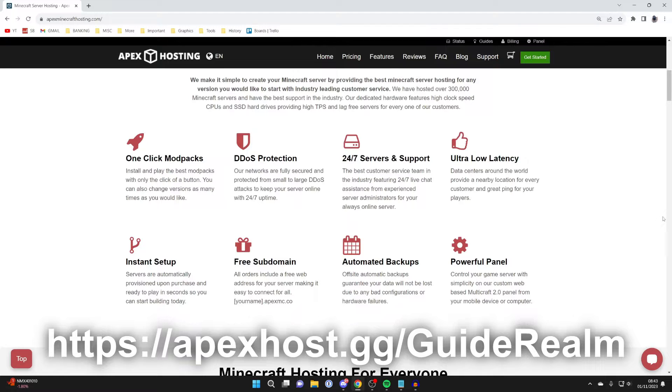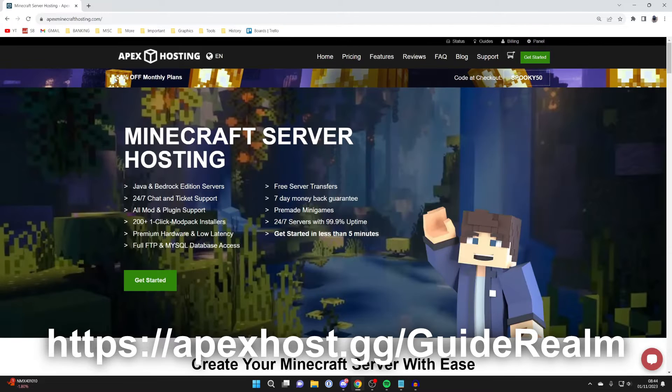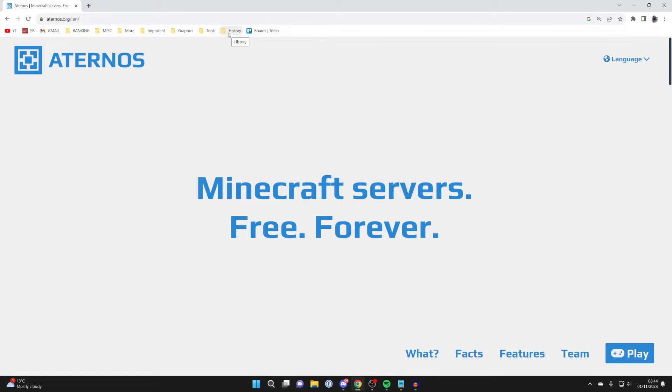There are loads of benefits with Apex, like one-click install mod packs and many more, which you can see on screen right now. At the moment you can get 50% off monthly plans. If you're interested in Apex Hosting, I'll put a link in the comments and the description.